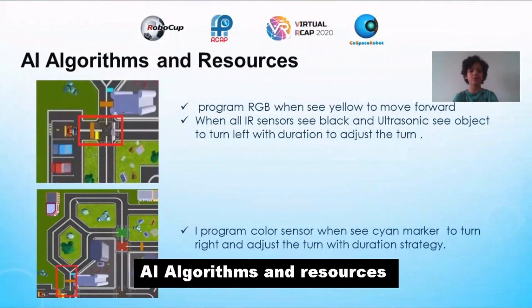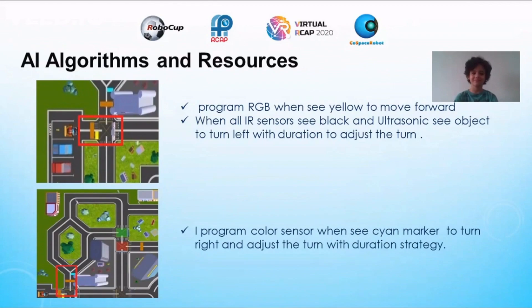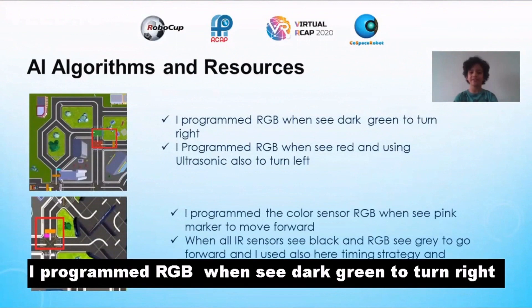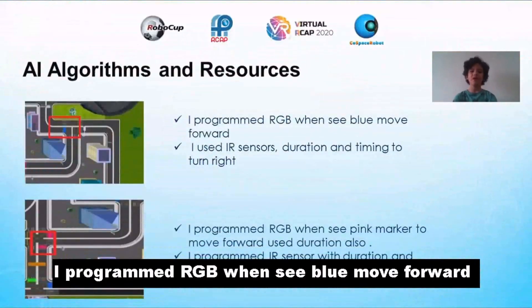I solved it using an AI algorithm and resources. I programmed the RGB color sensor: when it sees yellow, move forward; when it sees a cyan marker, turn right; when it sees dark green, turn right; when it sees the toolbar color, move forward.